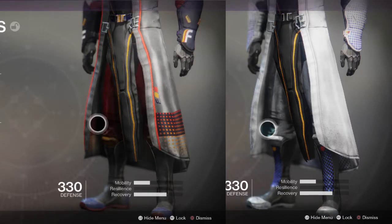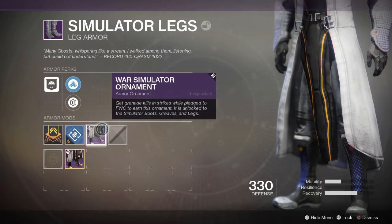Next we have the boots, and again no materialistic, no styling change — just the new colour scheme applied. To get this ornament all you have to do is get grenade kills while playing strikes. This was actually the hardest challenge I found, especially playing as a Warlock where it's extremely hard to get multiple grenade kills. The easiest way I found is equipping Dawnblade and making sure you've selected the skill where airborne kills recharge your grenade energy.